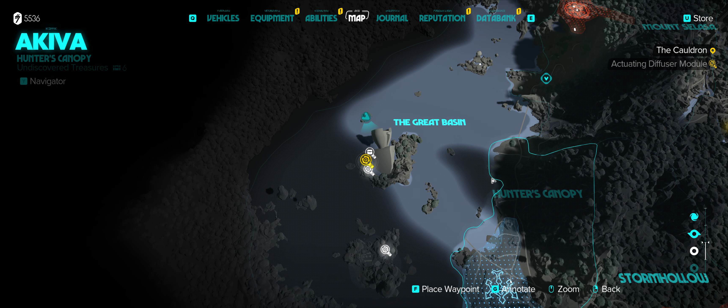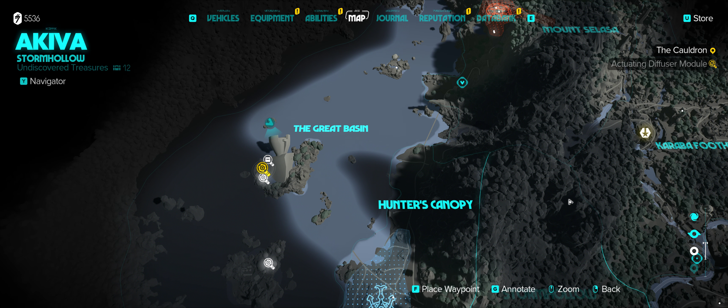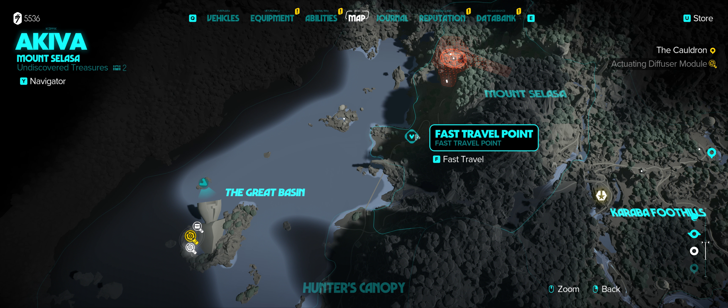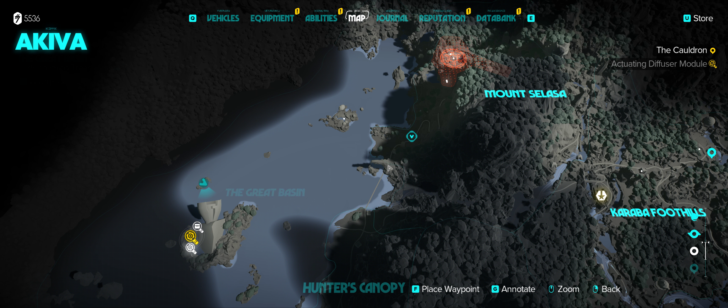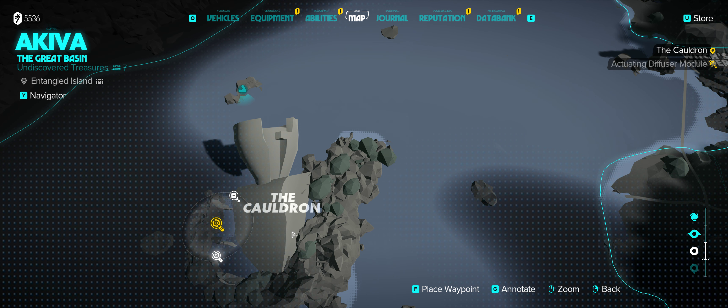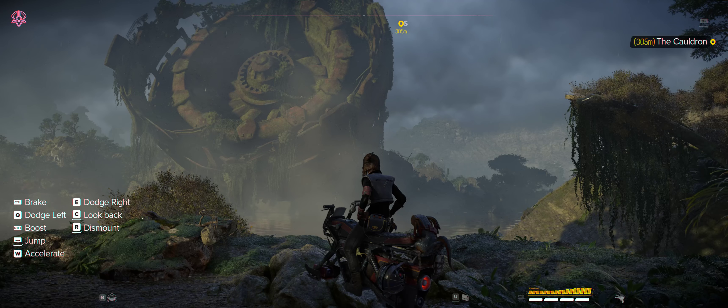Where we're at is in the massive shipwreck in the middle of the lake over here on Akiva, on the western part of the map. This is the easiest fast travel point to get to it. You can just pop on your speeder right here, go through the Witch's Finger, and off onto this massive wrecked ship. Kind of wish you could explore inside, but I haven't found a way to do that yet.